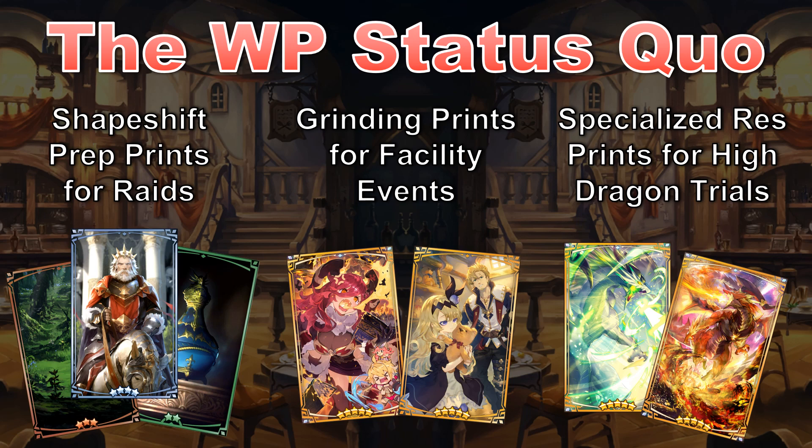My hunch is that as far as your primary Wormprints go, nothing will really change with the introduction of two slots. I still think shapeshift prep will help with raids, grinding prints will help with facility events, and the High Dragon res prints will help for the endgame, perhaps even in their zero unbound forms. In my view, instead of completely opening things up, the main difference is that we'll now have an additional choice about what to use in our second Wormprint slot. Since duplicates are not allowed and stacking is going to be limited, this is where we can start to get creative and hopefully find a home for some of the more interesting and powerful 4 and 5-star gacha Wormprints.